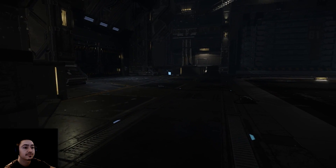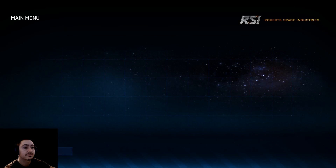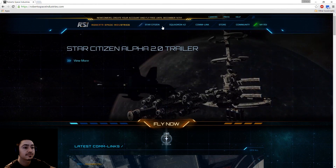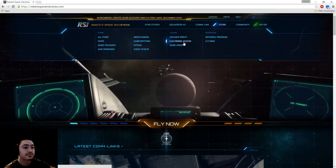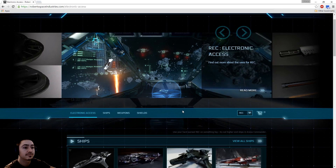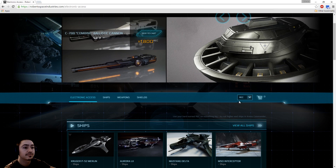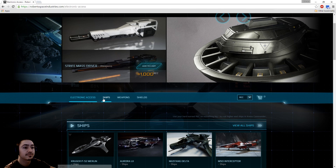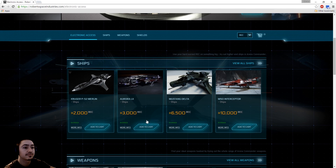Currently, all transactions are made on the website, so you have to exit the game. Here we are on the page — you go to the Store and then to Electronic Access. This is where you can rent stuff. You can see there are different ships, weapons, and shields.